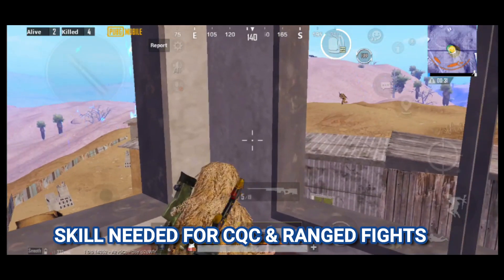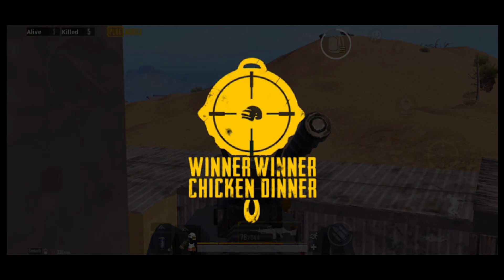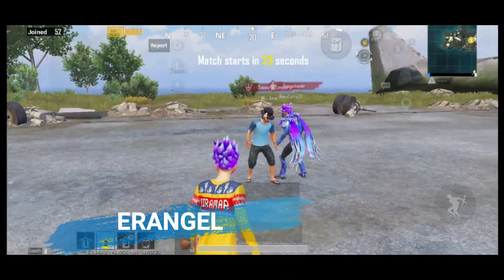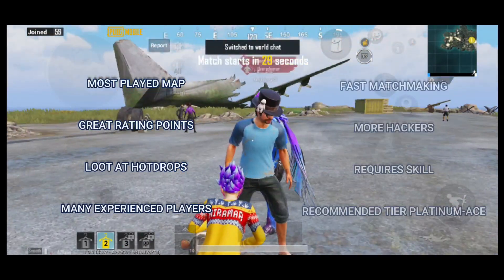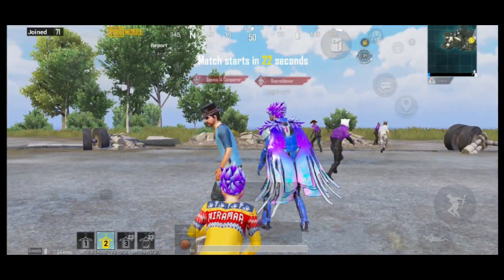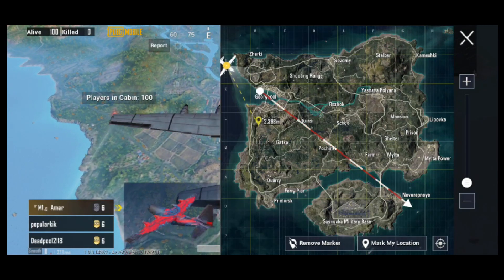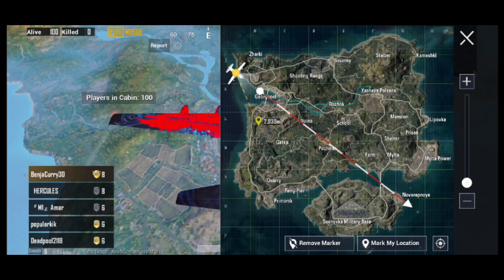Players will need good recoil control to take long range fights. Erangel is the most played and oldest map in the game and it gives great rating points, although the loot isn't all that decent. There are many experienced and pro players on Erangel. Hot drop locations include Pochinki, Military Base, School, Rozhok, and Georgopol.